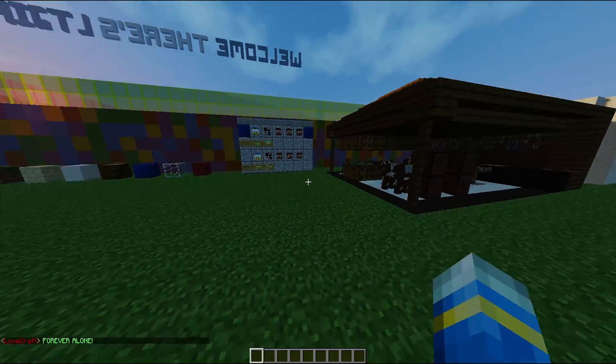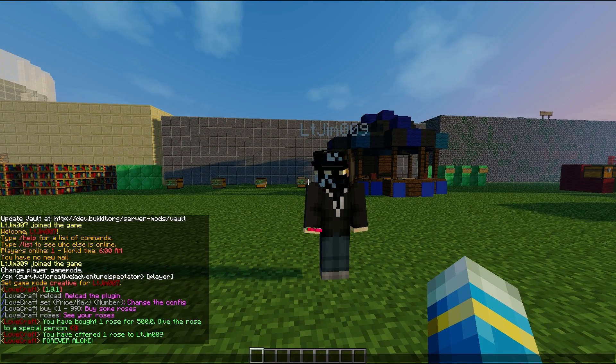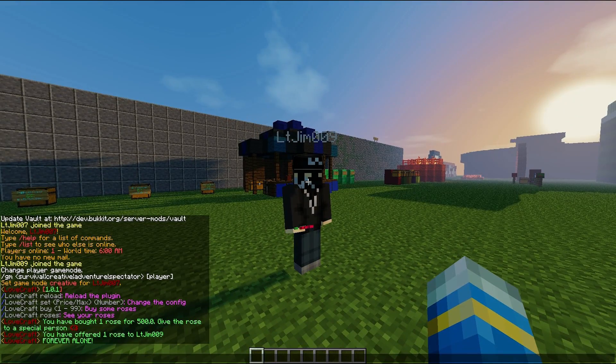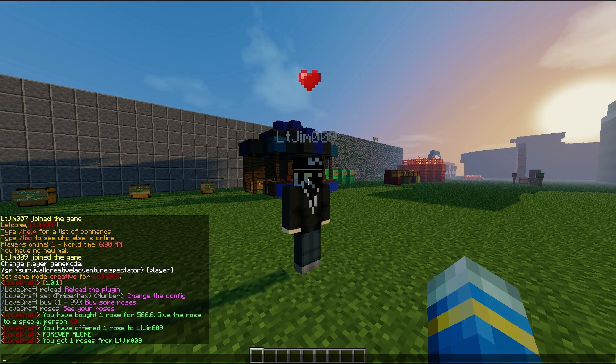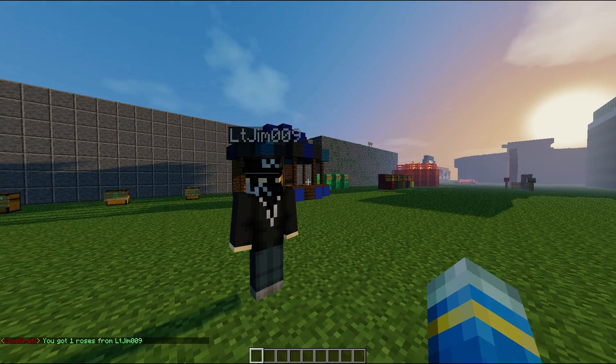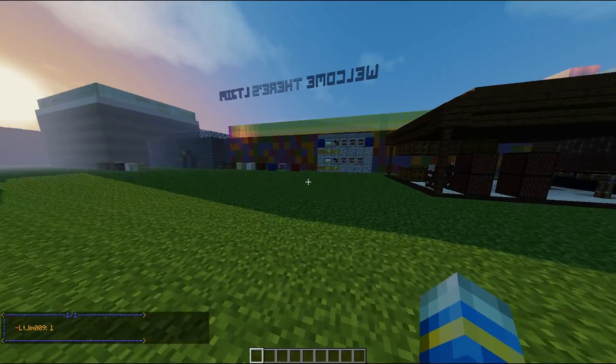Otherwise that would be horribly cruel if it said 'forever alone' there. I'm going to get my other account to give me one, and as you can see the heart popped up above his head and it says we got a rose. Now if we do LC roses, we can see who we have got it from and how many they have given us.